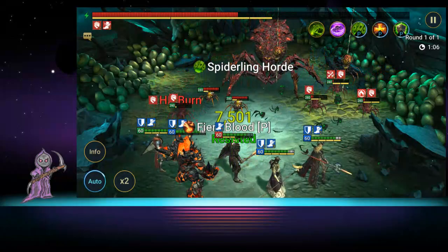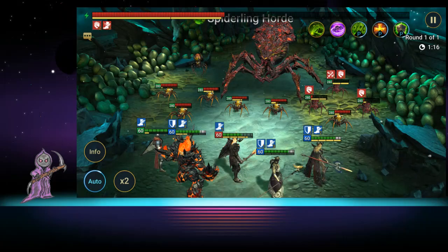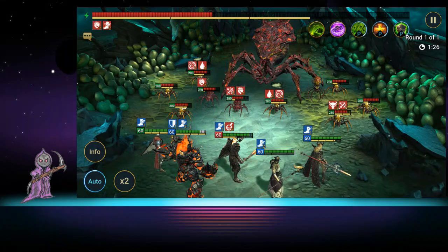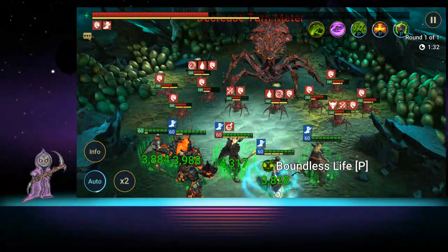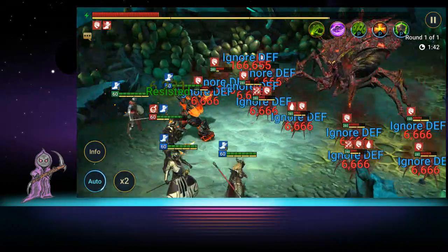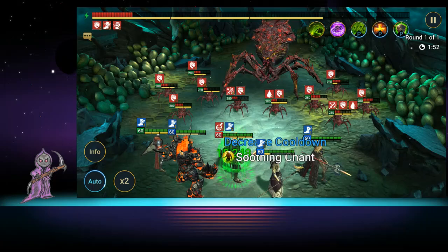At a higher level where spiders don't die as fast you might do it in two runs. The fear proc on one of the little spiderlings is nice too. Speed would make him much better — he could drop those HP burns a lot more often. Drex needs to get hit to place his HP burns; Akoth can place them on every spider immediately.